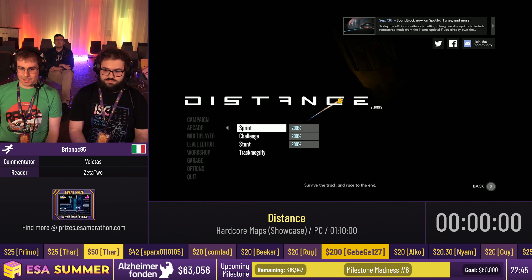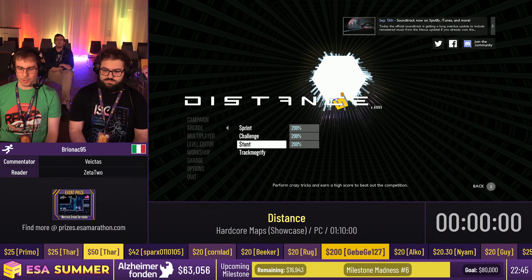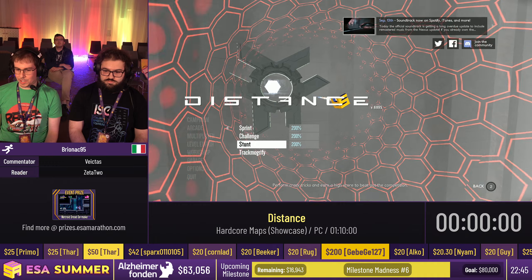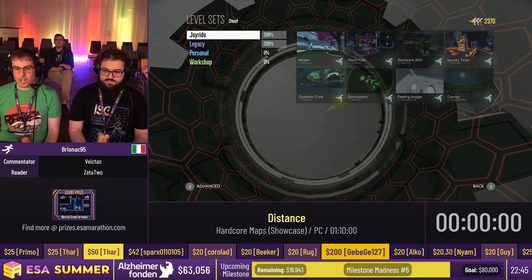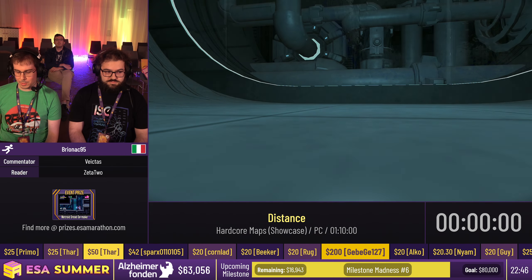Before hopping into the run, I would like to explain a few of the basic mechanics, because this is going to be a showcase of Hardcore Maps, so we're going to use a lot of advanced techniques to get through the levels. I'm going to hop right into a stunt map called Stuntware 2551.